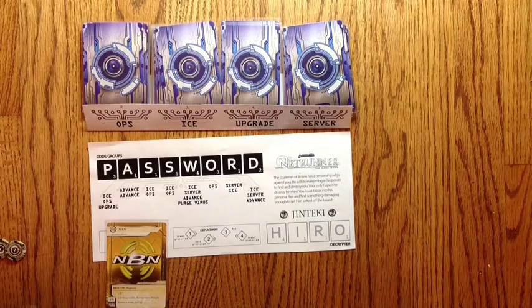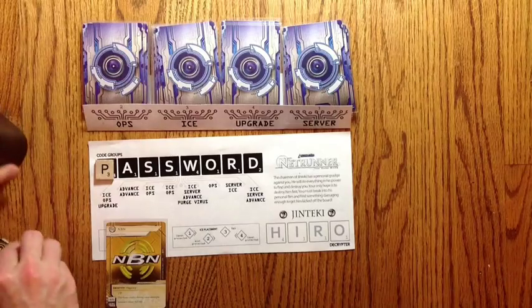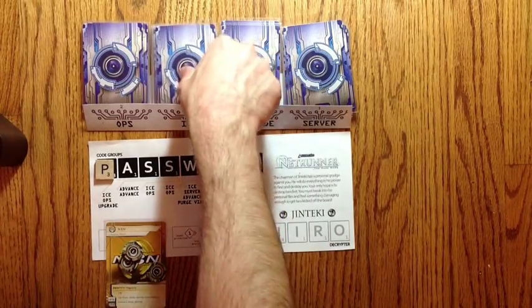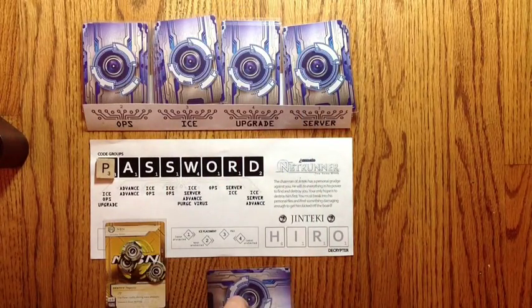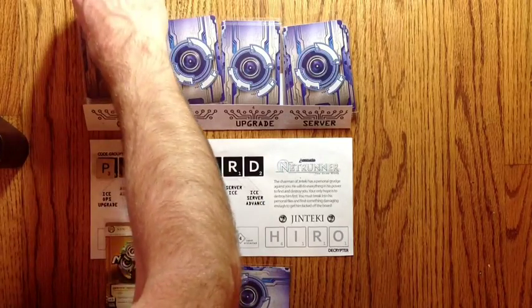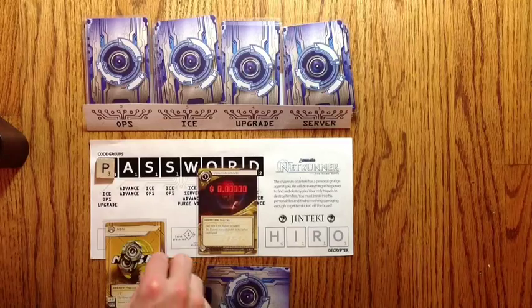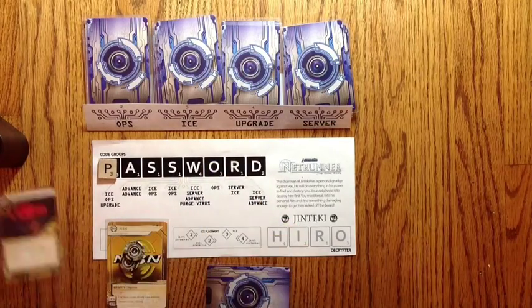So let's do a sample turn. Draw a tile — I'm going to get three credits and an ice. Normally we draw to see where the ice goes, but there's only R&D so we're just going to put it there. Next, we get an ops — it's going to happen immediately, so we're going to pay for the ops and then take its effect, which gets a tag. And then last is an upgrade — we've got to pay for the upgrade, and it gets installed here on our card.